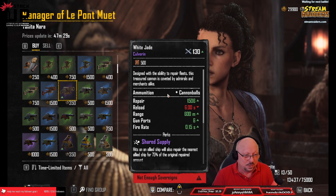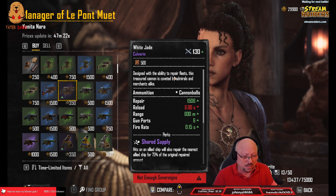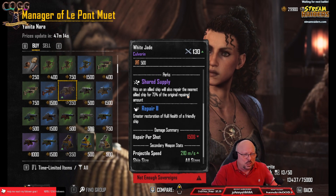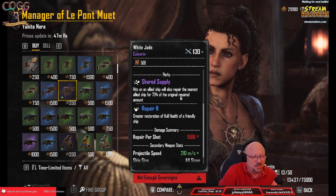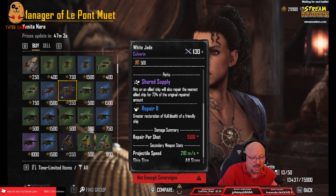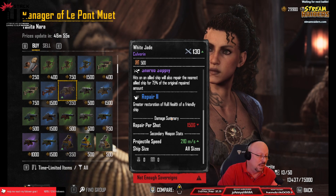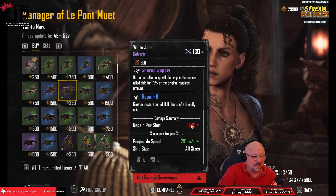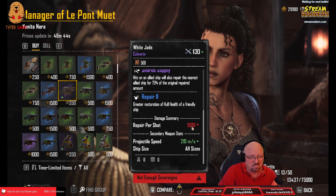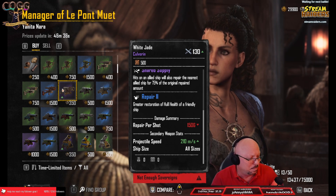This new White Jade for 350 Sovereigns is a healing culverin — a repair culverin basically. It has 130 weapon rating, which is awesome. It has Shared Supply, which means hits on an allied ship will also repair the nearest allied ship for 75 percent of what you just repaired. Your repair per shot is 1,500, so the next closest ship also gets repaired for roughly 1,100 to 1,200.